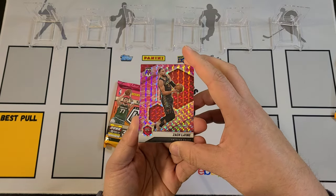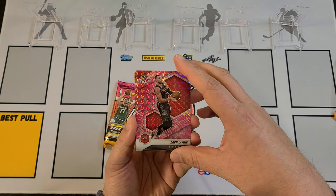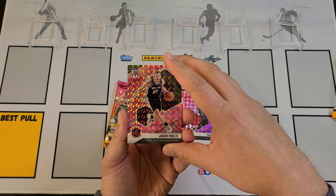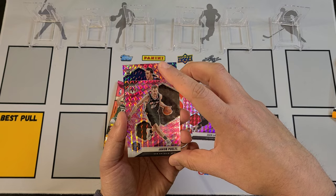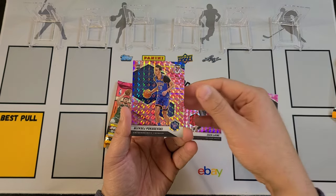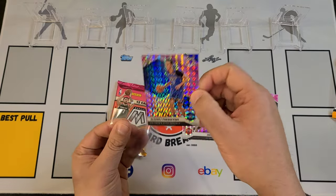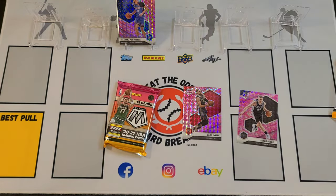This is what the Camos look like. Your first one out is going to be a pretty good one — it's Zach LaVine. There's a Jakob Poeltl; it's been a while since I've seen a card for him. That's going to be a pink Camo, and we got a Rookie — it's Aleksej Pokusevski. Nice! So that's going to be hitting the board. We'll put a nice little Poku up there — that's a solid card.